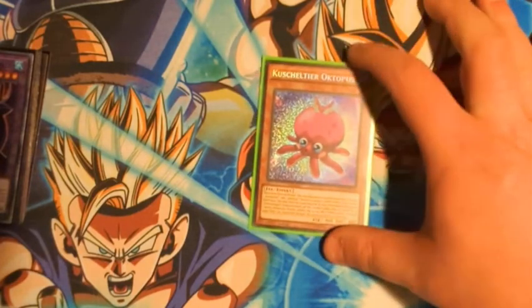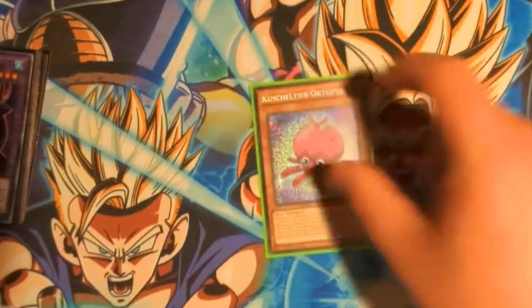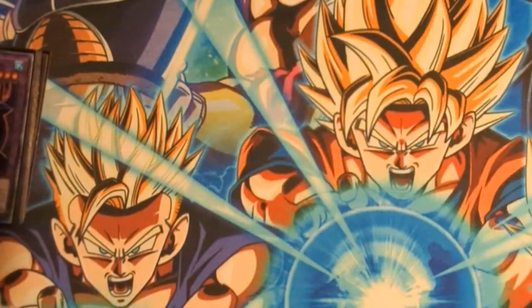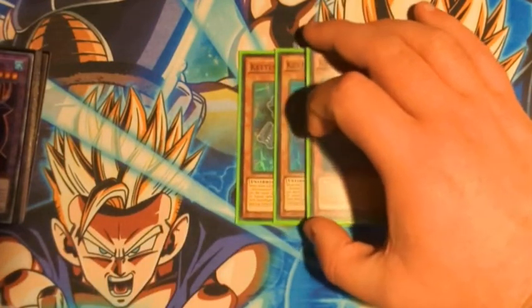One Fluffle Octopus — this is the Recycler, and that's mainly its purpose. That's the reason why a lot of these one-ofs work the way they do. Really good card. That's it for the Fluffle Monsters — trimmed down from the normal ratios I was playing before.